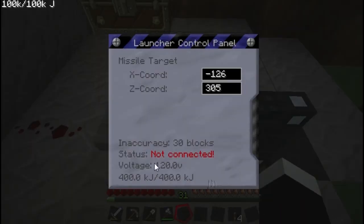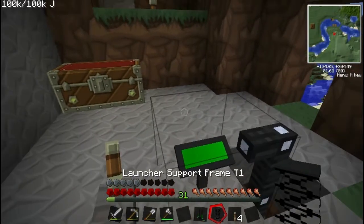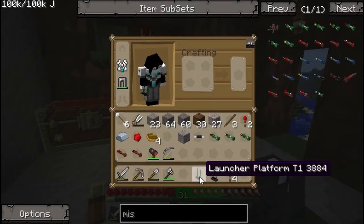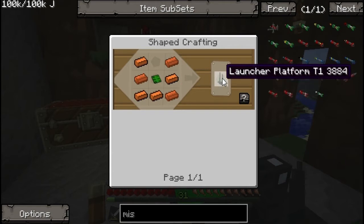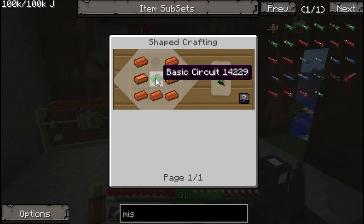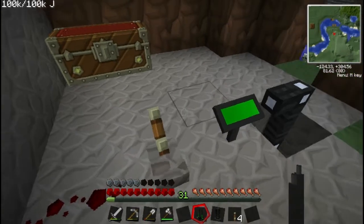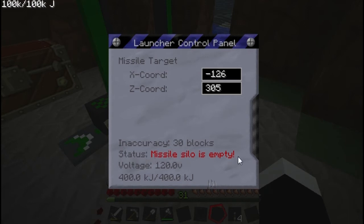The launcher control panel is what you need to actually set the target coordinates. There's a 30 block inaccuracy at the moment because these are tier 1 control panels and launchers. For the main launcher platform - these are all tier 1, you can upgrade to more advanced versions but the recipes get more expensive. For a tier 1 launcher platform you need 7 pieces of bronze and a control or basic circuit in the middle. You want to put that right behind your control panel. Now it's connected but the missile silo is empty.